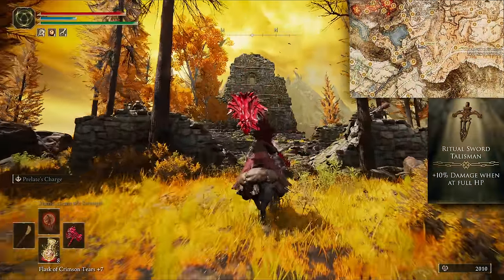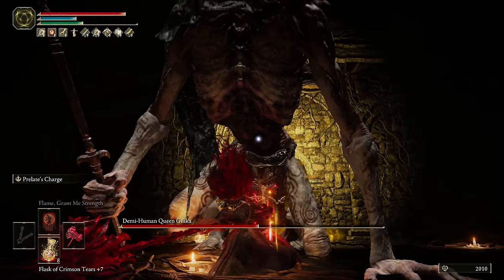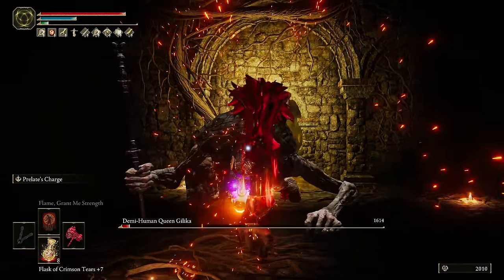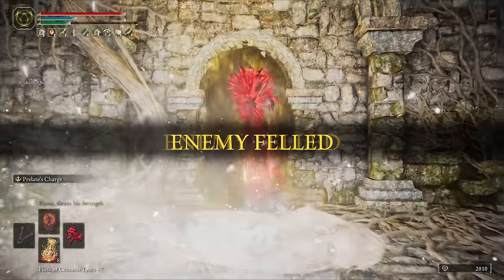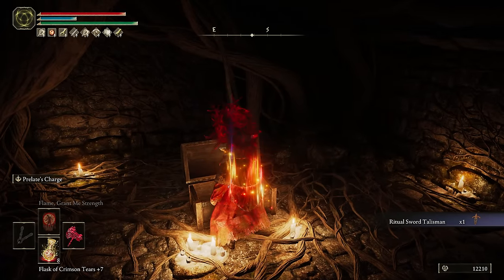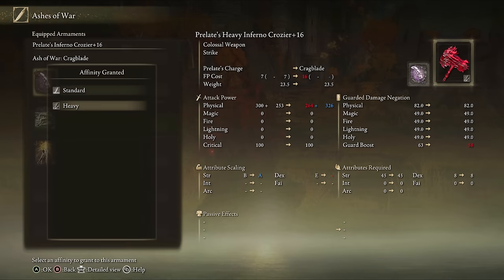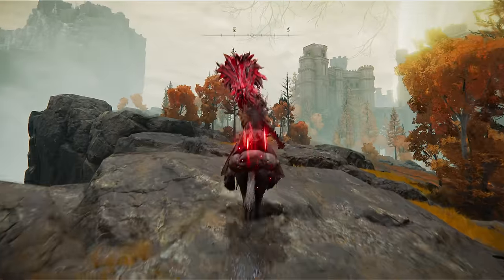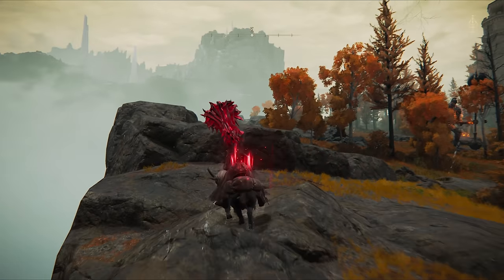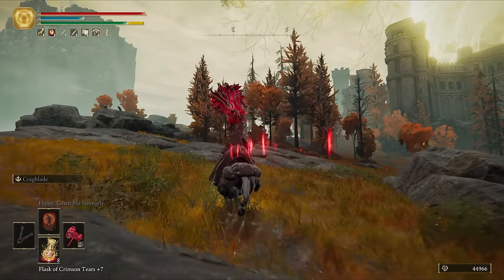Now back to the main game for a bit. To the Lux Ruins to bully the Demihuman Queen for the Ritual Shield Talisman. I'd equip this in your first Talisman Pouch, as it sits right next to the Golden Scarab in your inventory, so it's really quick to switch from this to the Scarab. And as I was doing a chargey bonk build again, this is where I gave in to temptation and added Crag Blade to the Hammer, despite promising not to use it again until the DLC. I've wanted to try Crag Blade on Giant Crusher for ages, and this is pretty much the same thing. Royal Knights Resolve and Endure are good alternatives for this weapon, but it does absolutely shred with Crag Blade.